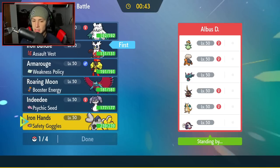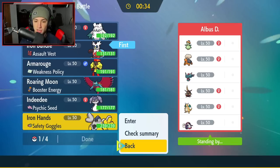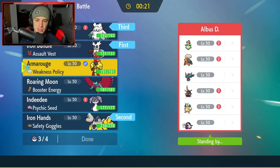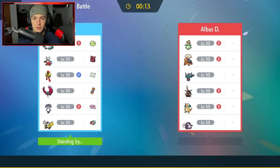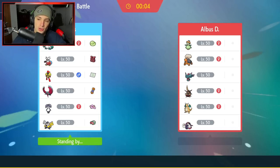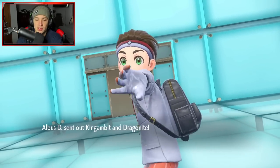I'm going to lead Iron Bundle. I'm also going to lead maybe Iron Hands, because if they think we're going to Fake Out we could potentially set up Swords Dance and just get rolling from there. I could also go Indeedee and try to pop Trick Room, but I don't know if I want to pull out Trick Room if Torkoal is coming out here because Torkoal is just a problem. So I'm going to go Iron Hands, Abomasnow, and just not bring Indeedee Armourouge. I just feel like they have way too many counters to it. Everybody knows that if you allow your opponent to get weather control, they have a huge advantage against you.